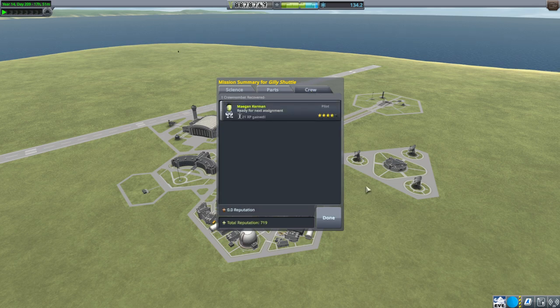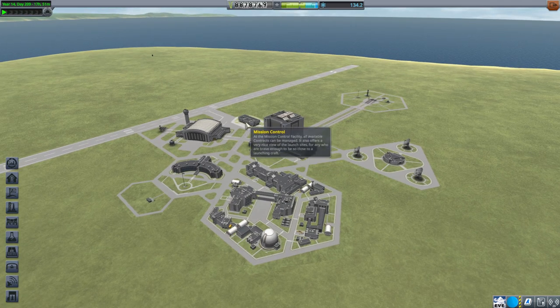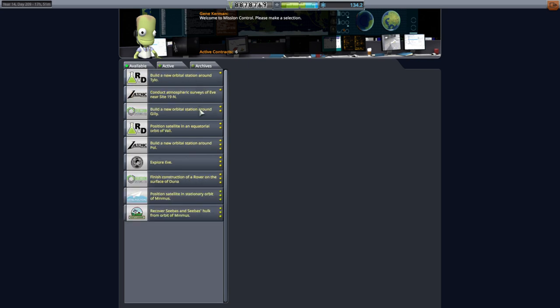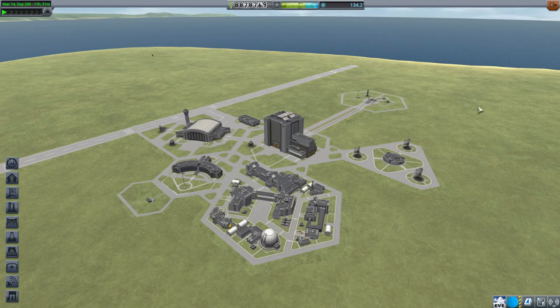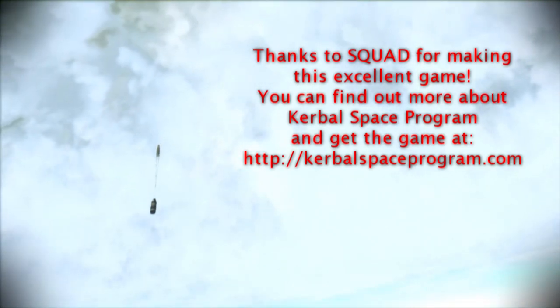I think that was a rousing success. Next time I think we've got some Ike missions, but we'll see. There are a lot of Duna-Ike things on the list. There's a satellite in a Colnea orbit around Gilly and they want a new orbital station around Gilly, but I've had enough of Gilly for now. The rest of this stuff is sort of all over the place. With that, thank you for watching — I hope you enjoyed this video. If you did, please press like. If you have any comments or suggestions, please leave them in the comment section below, and I'll see you next time.